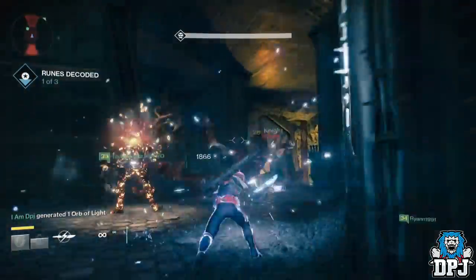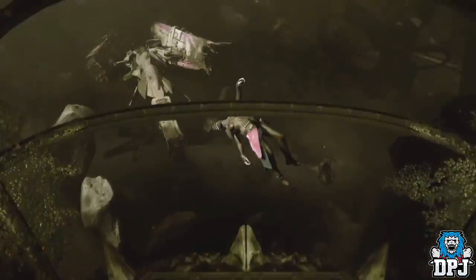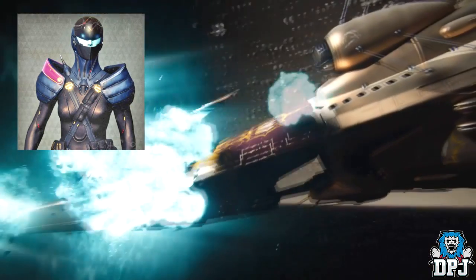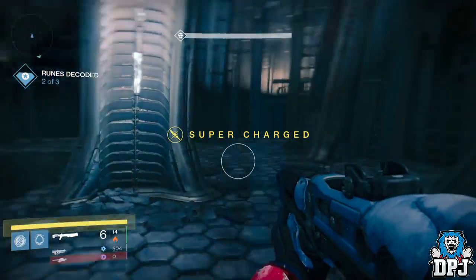Six seconds in, we see a Queen ship explode - and who do we see floating into space? Is that Petra Venj, or the way she used to look back when she was a Tower vendor for that short while? Who knows, but very interesting.